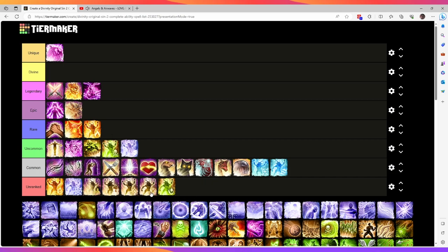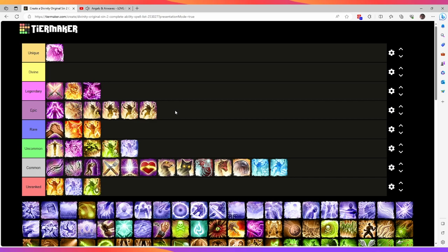The four remaining infusions — Farsight, Power, Warp, and Shadow — I'm putting all into Epic. I do think Power and Farsight are better than Warp and Shadow, but not enough to put them a whole tier higher. Farsight does more than just a basic attack and gives an extra ranged attack, while Power Infusion gives some crowd control and a small Whirlwind AOE. But all four land in Epic.